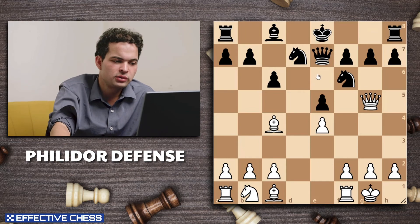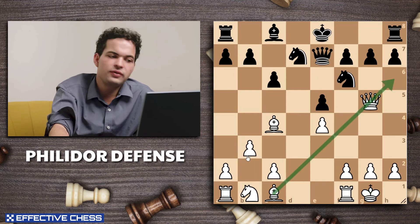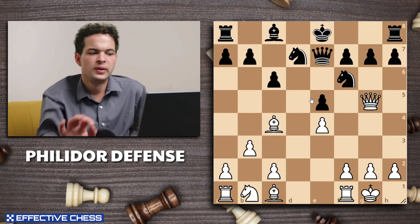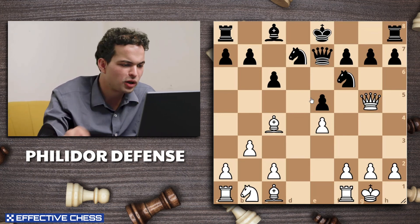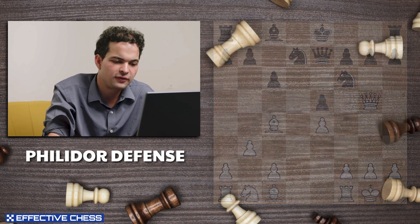White has the two bishops, the king is castled, and life is really good. White also has this great b3 move — the idea of fianchettoing your bishop to a3 and hitting the queen. White has some really nice attacking possibilities here. That's all we're going to talk about when it comes to the Philidor Defense.